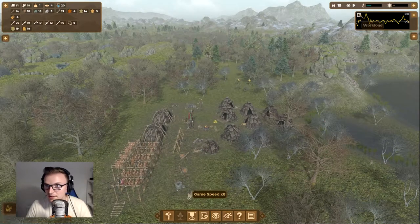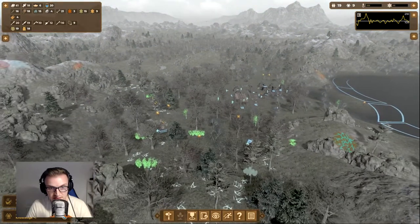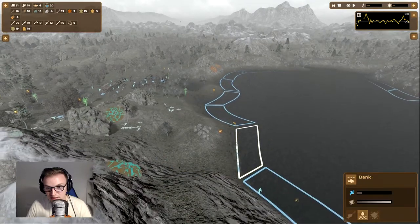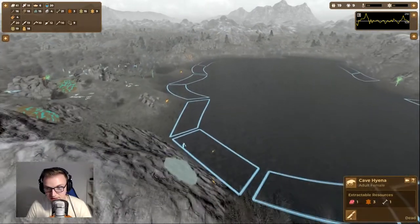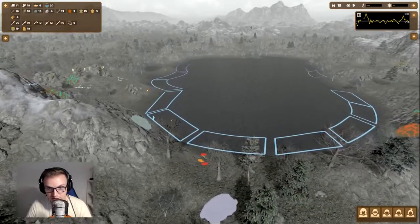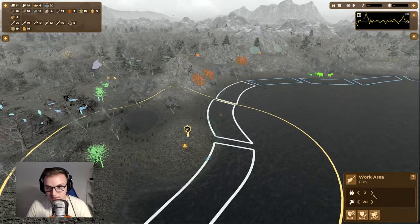The workload is dropping overall, which is surprising. I think it might be because the hunting work order isn't great — there are actually no animals in the hunting area to hunt. Fishing I've only got one person on, maxed at 20, and we've nearly used all of that. I might bring it around, but you've got to be careful because there are cave hyenas here.